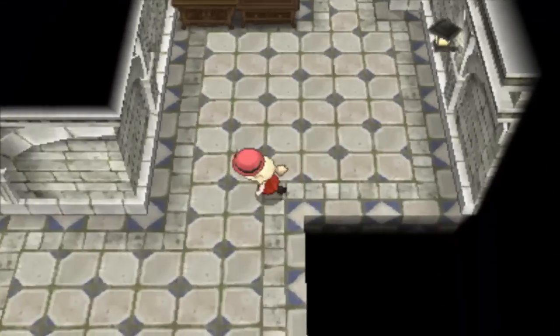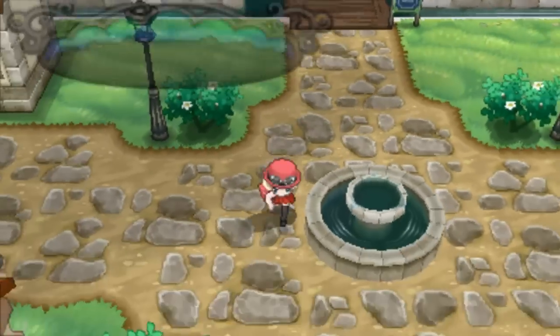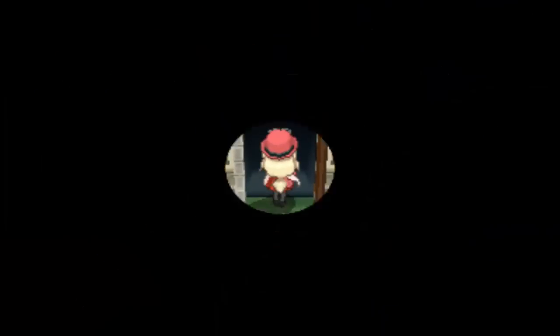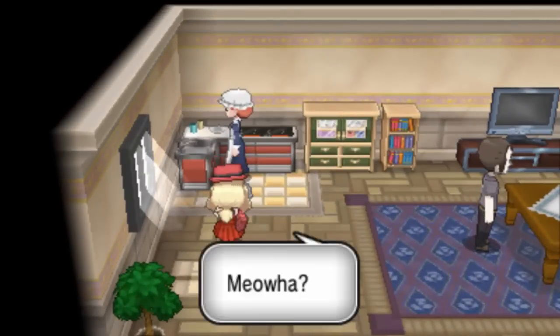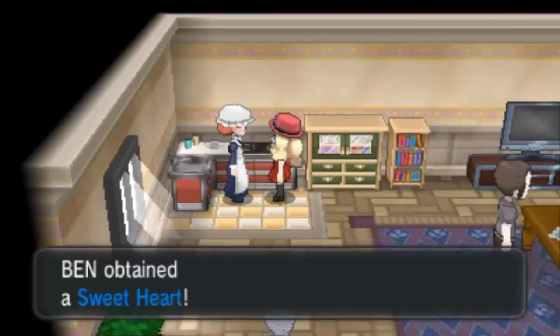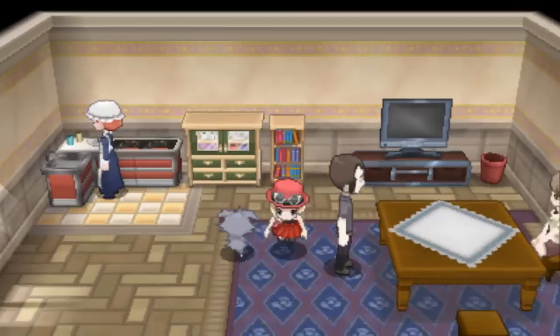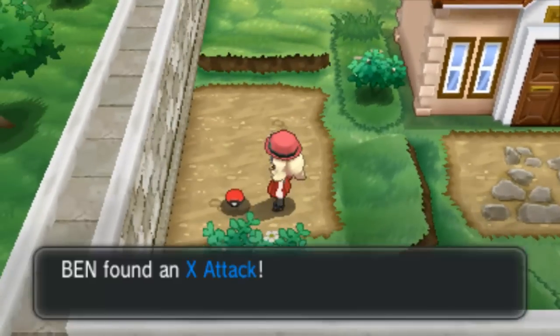In that house there we should explore. This lady here — the Pokémon ran in the way. She gives us a potion, 20 HP. That could be handy. I wonder if you can make your Pokémon hold that. Jump over here — there's an X-Attack right here. That could be handy too.